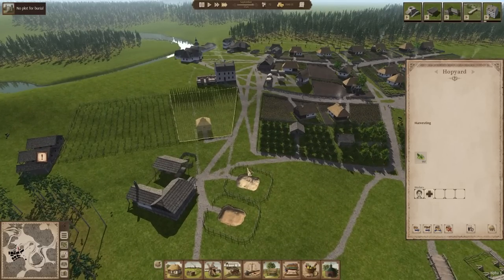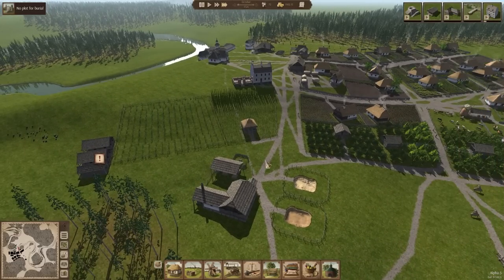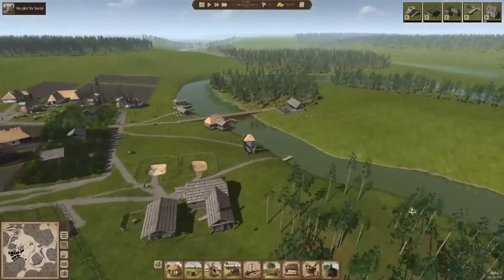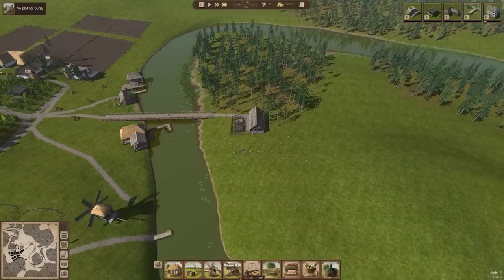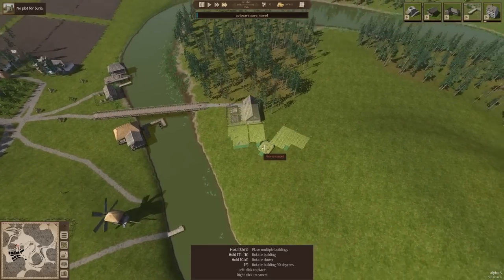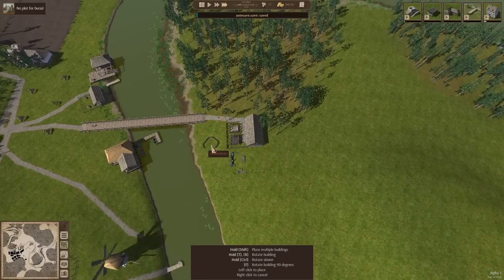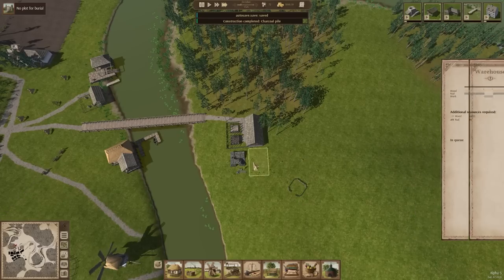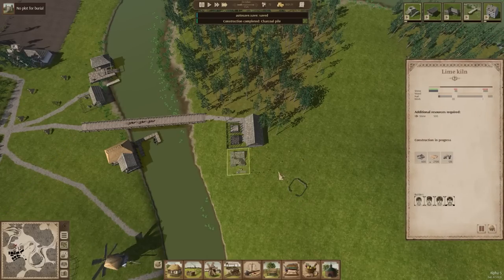Our brewery requires hops and barley, and also lime. You just have to be on top of all of this. We need a charcoal pile as well over here, which I think we could just stick right here in one of the lime works, even though the lime kiln is the one that needs it. That is a pretty convenient spot to stick that.